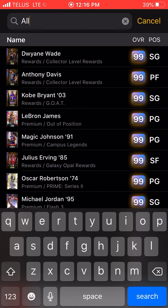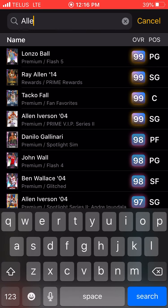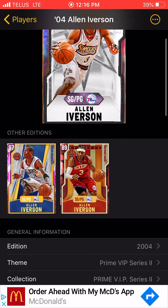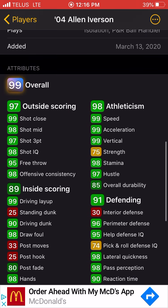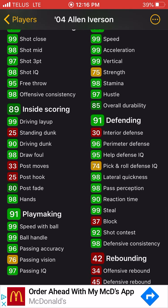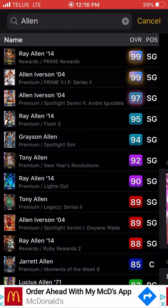And at number one we have the Philadelphia GOAT — Allen Iverson. The 0-4 Allen Iverson, 99 overall Galaxy Opal, 6 foot tall. 99 speed, 99 acceleration, 98 lateral quickness, and 99 speed with ball.